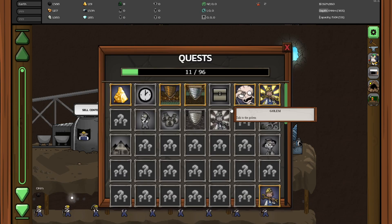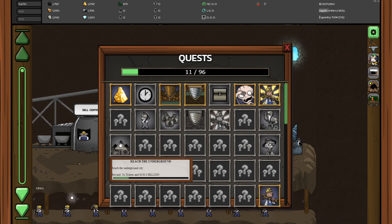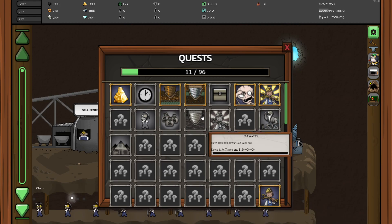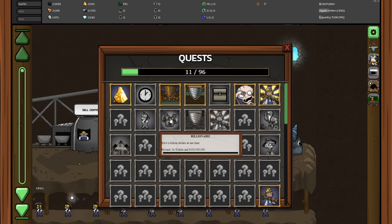I guess we just focus on getting money this time around. Let's get 10 million — because I think... oh no, that's for a hundred million. There's an underground city which is very far down, so it's nothing to worry about yet. We're almost at this, which will give us 125 million. We discovered plutonium one — sorry, polonium one.